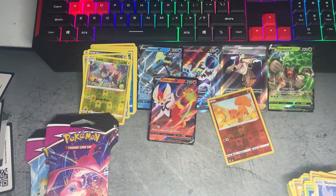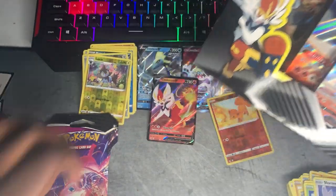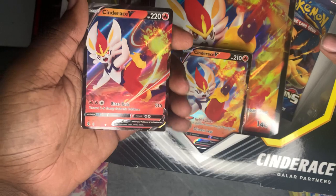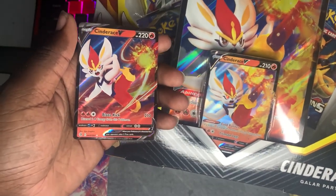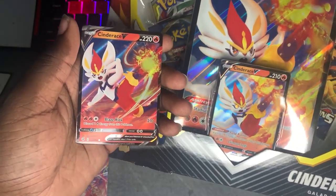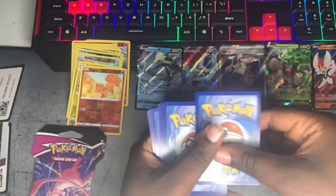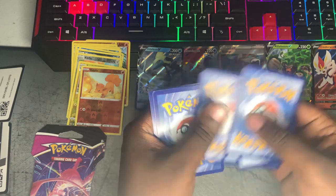Y'all, y'all, hold on — let me get it out. Okay there we go. Y'all — look. Okay well first we got the reverse holo Vulpix, but look... I thought that was gonna be the same honestly when I took it out, but that was better — that was better! One, two, three, four.